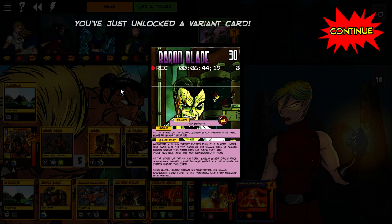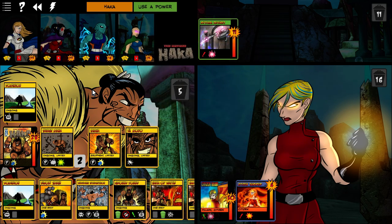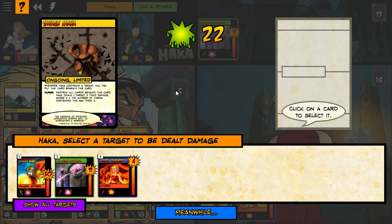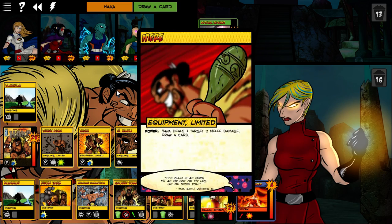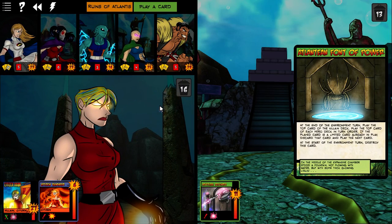There we go — there's our variant unlocked! There's Baron Blade: Mad Bomber Baron Blade. I don't want to go over his card yet; I will go over the card when I fight him for the first time, which will be after all of my variant unlocks. So there's one more villain unlock to finish the base game, and then there's three more for the first expansion. Look at that — 22 damage! Boom. Took her down about half of her current life. Anyway, that'll do it for this episode — this variant unlock episode. Thank you so much for joining me. We'll do Omnitron next, and I'll see you next time.